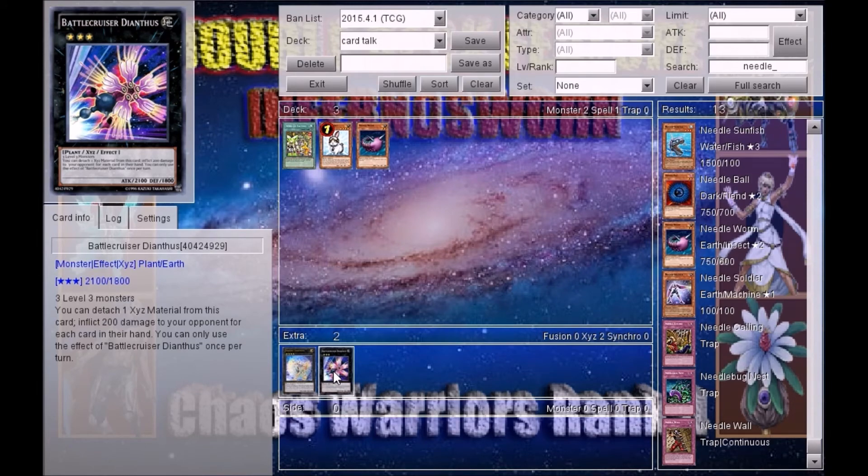You can detach one XYZ material from this card to inflict 200 damage to your opponent for each card in their hand. You can only use one of this card's effects per turn. Detach one XYZ material to inflict 200 for each card in their hand? This never gets used, that's why I picked this. I give — I can't think of it. Battlecruiser D on this. I've heard of it, dammit. But nobody used it.